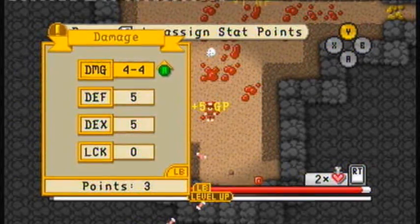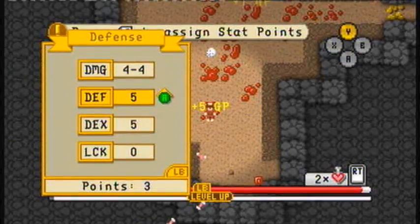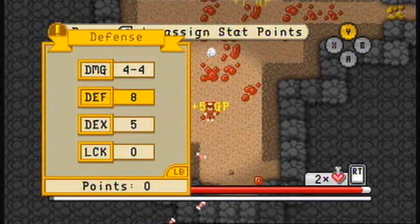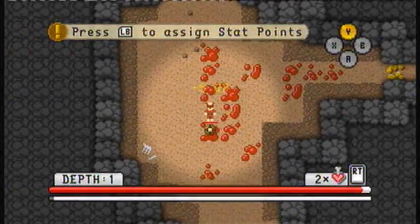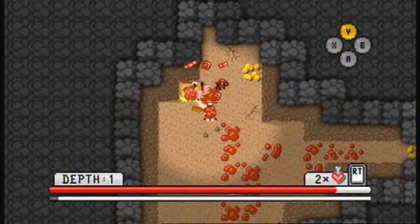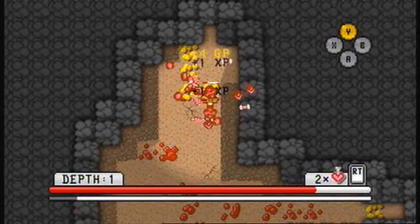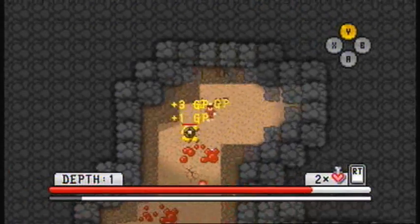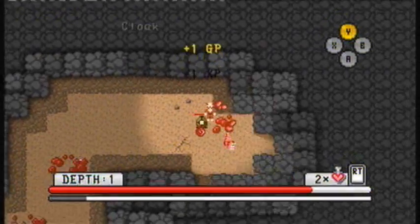Level up means we can upgrade our stats. Since I've taken a lot of damage and already used one of the three health potions I started with, let's whack up my defence a great deal. Health potions are easily used in this game, because you just pull the right trigger. They're permanently assigned to the right trigger, so you have easy access to them in a crisis. All right, so I'm trawling around picking up gold and loot.